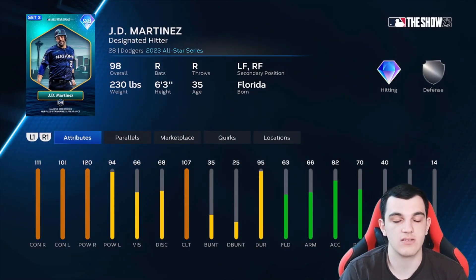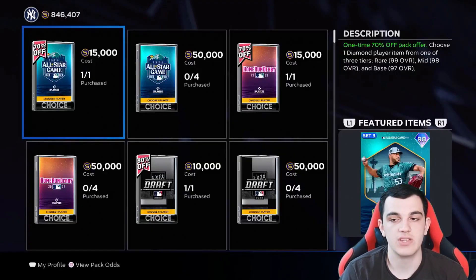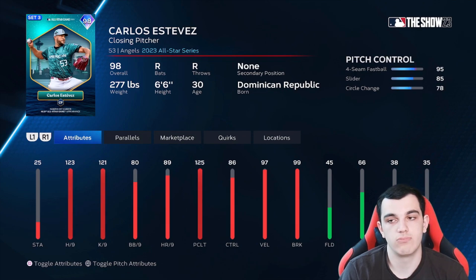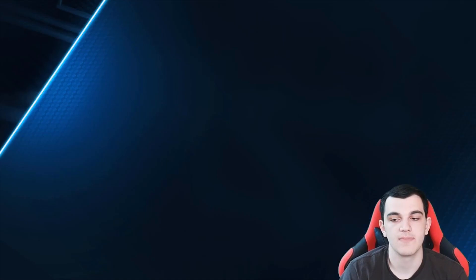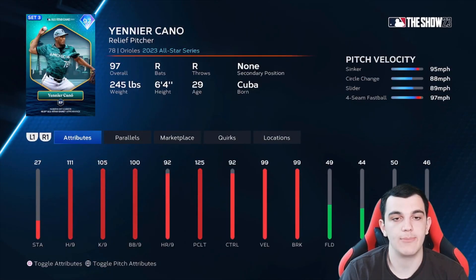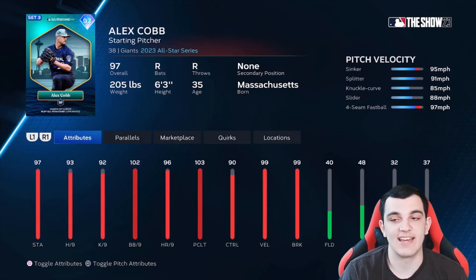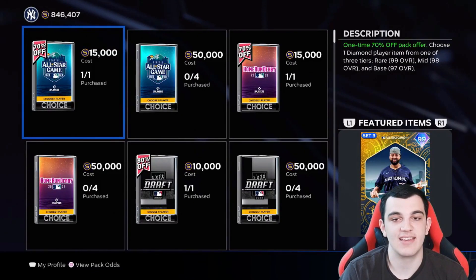JD Martinez as DH — really good against righties, okay against lefties. Carlos Estevez — 123, 121, 125 for the big three, and he has an okay pitch mix for a reliever. Yanir Cano — so happy he's back, I love this player of the month. Sinker, circle change, slider, four-seam, great control and break, outlier, and 125 clutch. Alex Cobb — not that good. The per nines are not that good. And yeah, that's it.